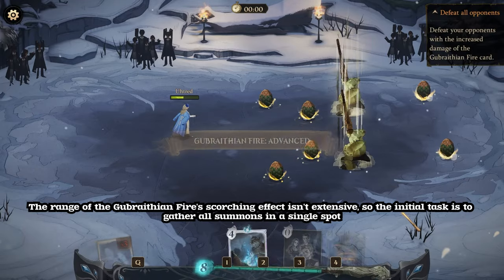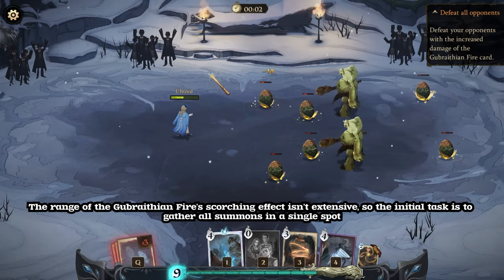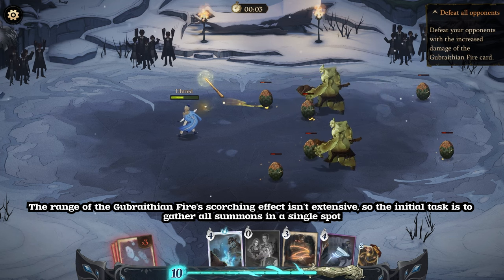The range of the Gubrathian Fire's scorching effect isn't extensive, so the initial task is to gather all summons in a single spot.